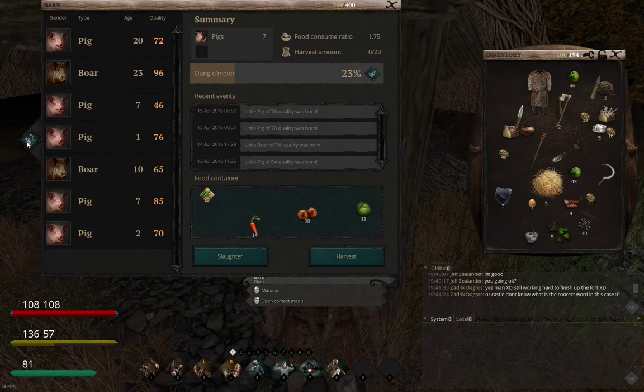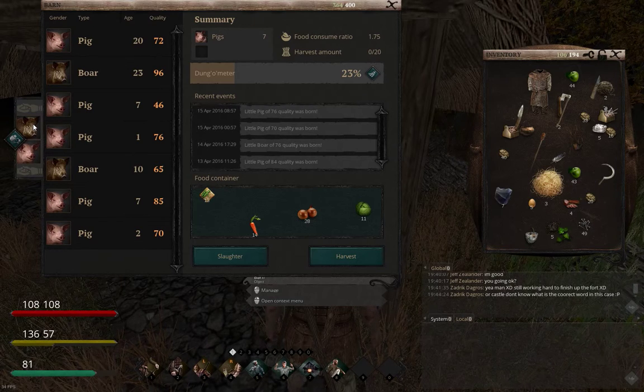If you click on the two sheep icon you can put in one set of breeding animals. So I'm using my 96 quality boar with my highest 85 quality pig that I've got in there at the moment. I get good quality back - it doesn't always guarantee a high quality, as you can see I've got 84s and 76s, but it would be better than using a 65 boar.